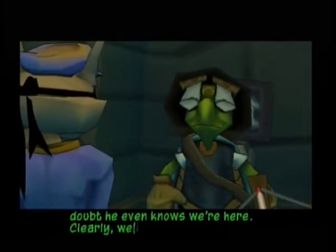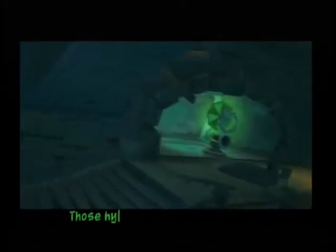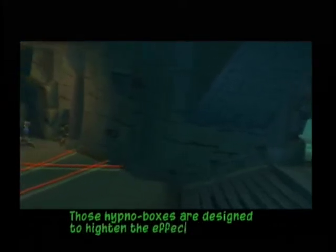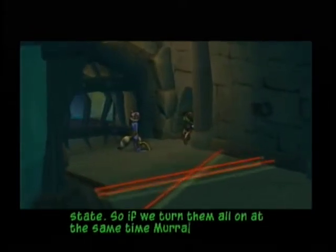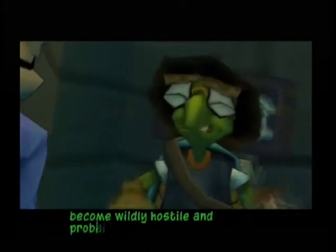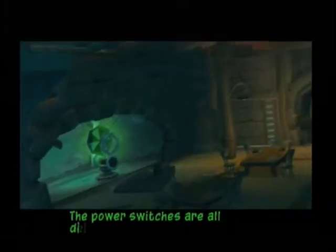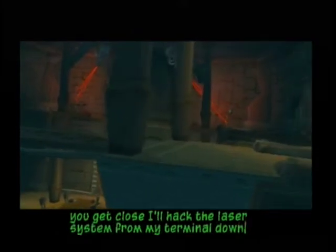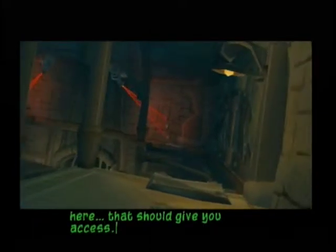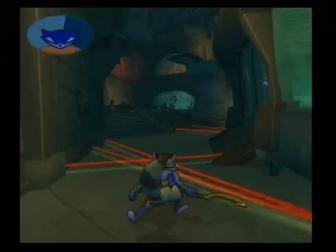I doubt he even knows we're here. Clearly we're going to have to lure him out of that cell the hard way. Those hypno boxes are designed to heighten the effects of spice, and he's already in an agitated state — so if we turn them all on at the same time, Murray's sure to become wildly hostile and probably break down the door. How do we turn on the hypno boxes? The power switches are all defended by laser barriers. When you get close I'll hack the laser system from my terminal down here. Let's do it — anything to help out old Murray, he's looking really bad. I remember this — this was annoying too.